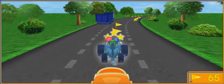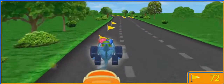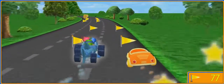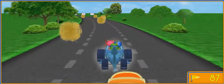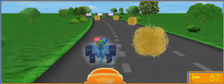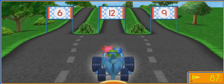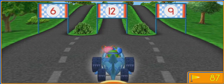Watch out for the other cars. We passed a racer! We passed another racer! Press the spacebar to make us drive side by side. Another flag — move around the tumbleweed!